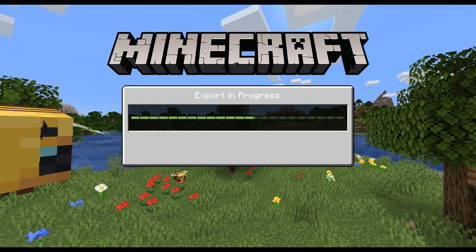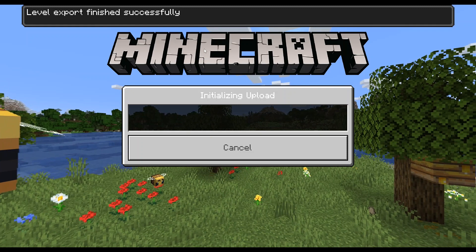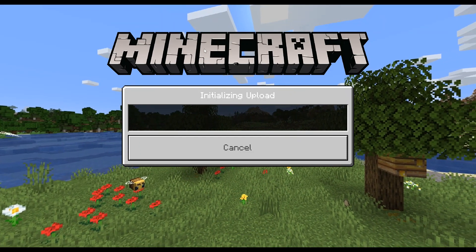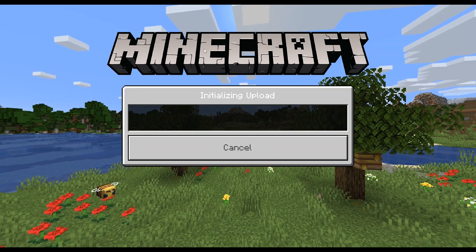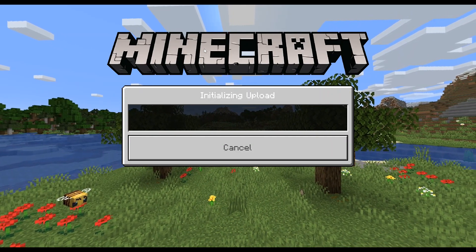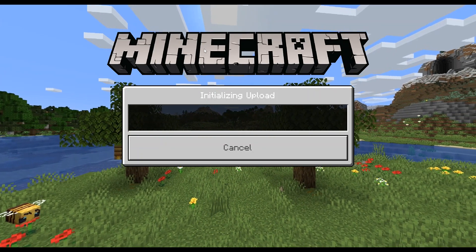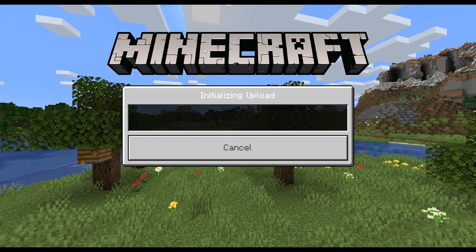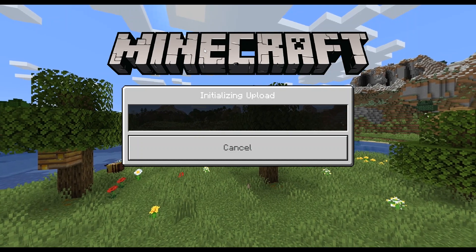So it's going to export — in progress. After that it says 'initializing upload.' This is where it gets frustrating because it just stays on 'initializing upload.' Yesterday I left it on for three hours — I tried continuously in the morning and then in the evening I just left it on for three hours — and nothing happened. Three hours and it was still on 'initializing upload.'